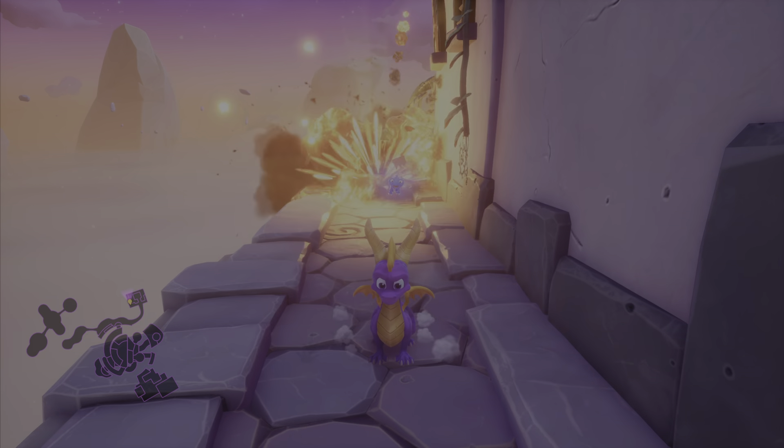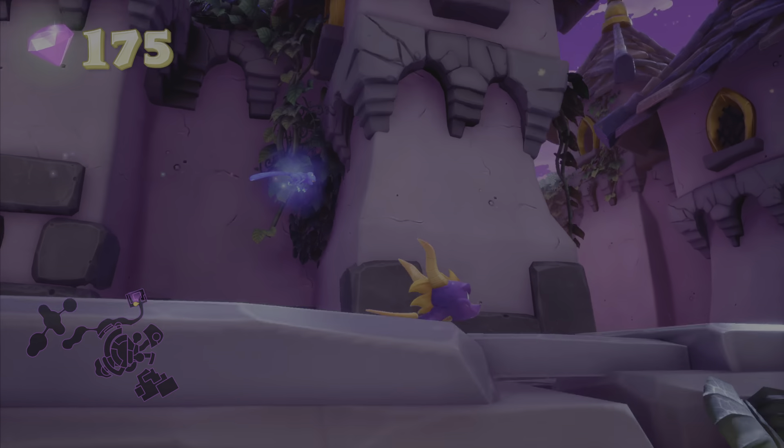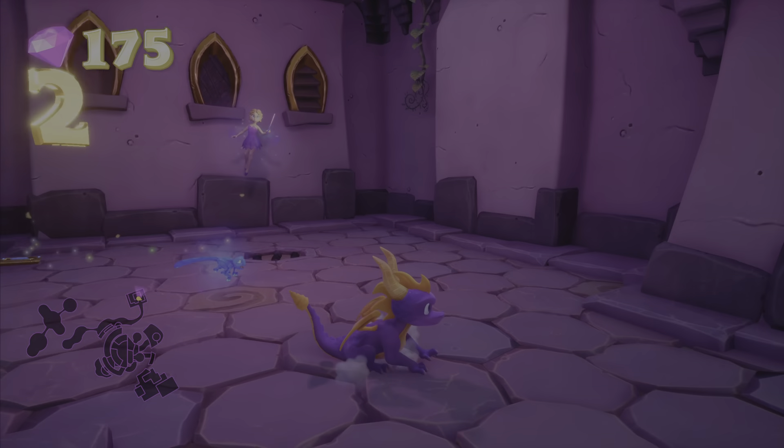Just collecting all these gems. There's another fairy inside this building here. And up there is actually the blue hat that we want to burn to get the skill point on this level. But first let's take out some more knights — they're not Arabian knights so they can't stay.